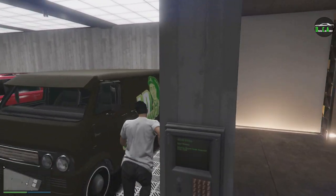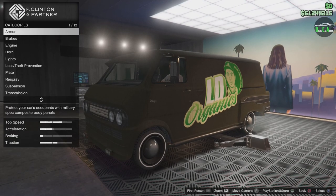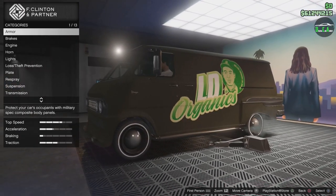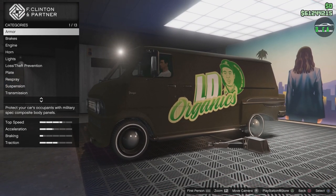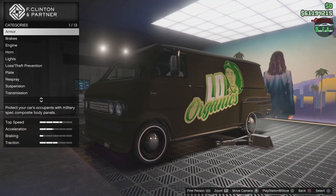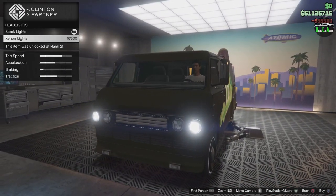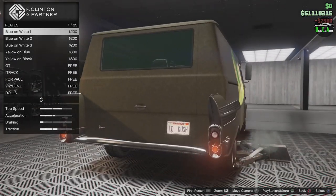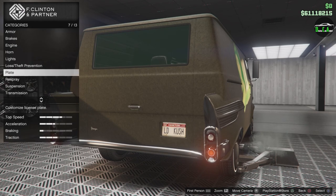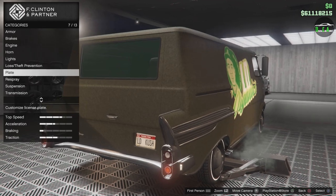Let's go ahead and check out the customization for this thing. It doesn't really have any visual customization — most of it is already on it. The Yuga Classic itself has a side exhaust option; this one already has it stock. It also has a front splitter upgrade from the Classic 4x4 version, so it has a lot of mixed parts. I guess you can say it already comes customized. It has all the traditional stuff: armor, brakes, engine, horns, lights, xenons. My friend Emperor did a custom plate — 'LD CUSHION' — nothing suits this better, he did a great job.